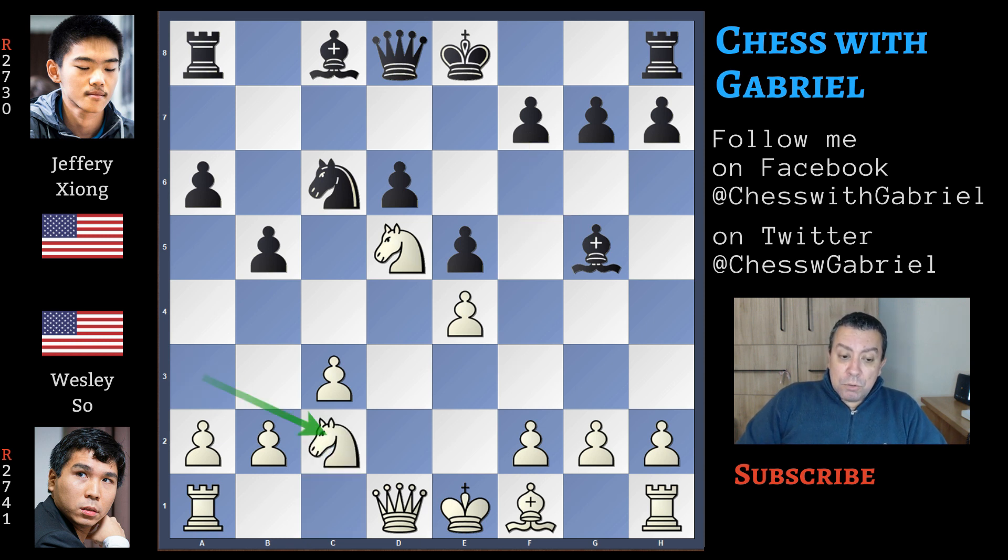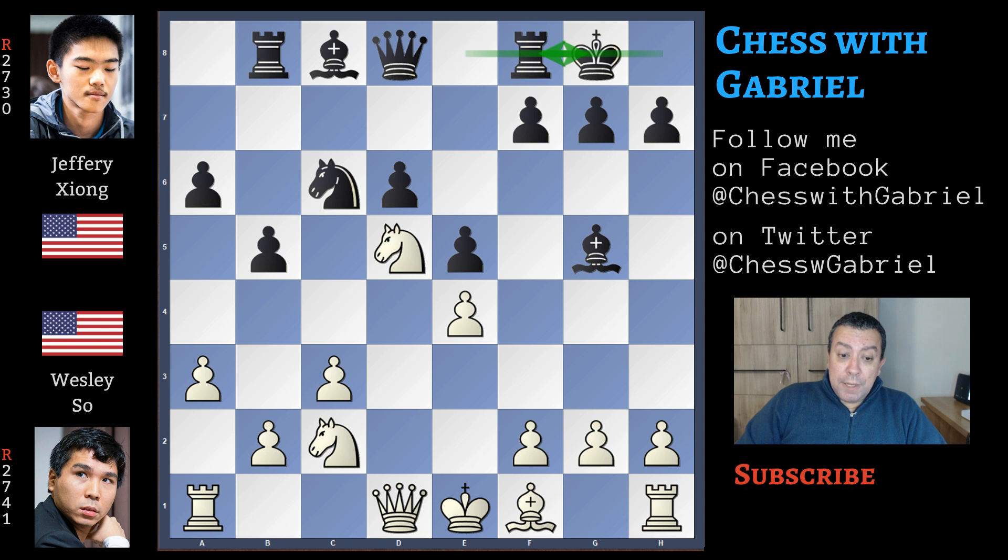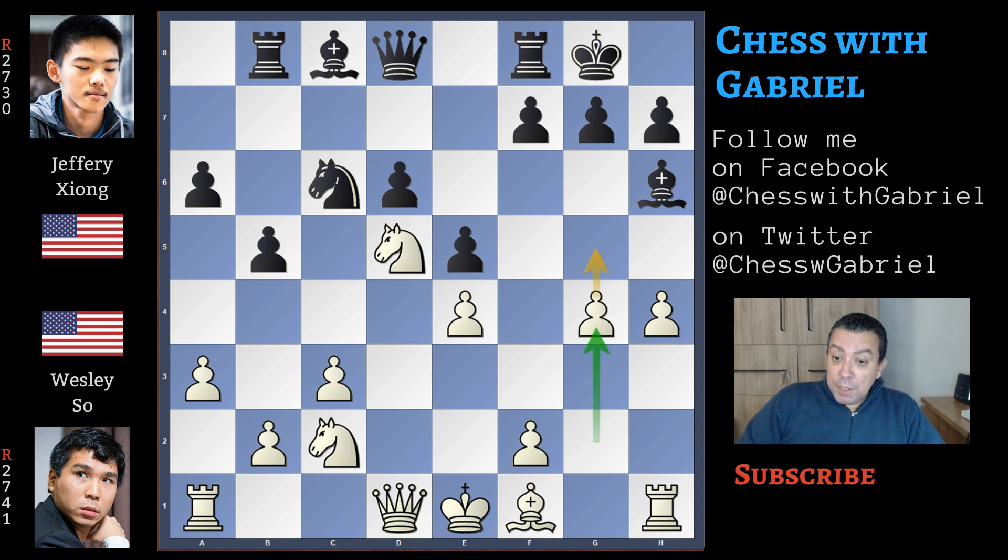Knight back to c2 — Wesley So is bringing the knight back into the game. Here comes rook to b8, a3 controlling b4, short castle for black, and now h4 — an aggressive variation chosen by Wesley So. The bishop moves back to h6, but now also comes g4. Of course g5 will win the game, so the bishop must move. Now either the bishop moves to f4, or black plays f6.